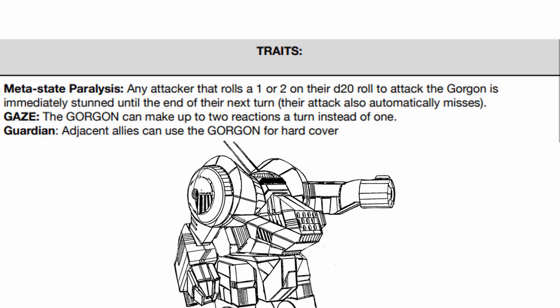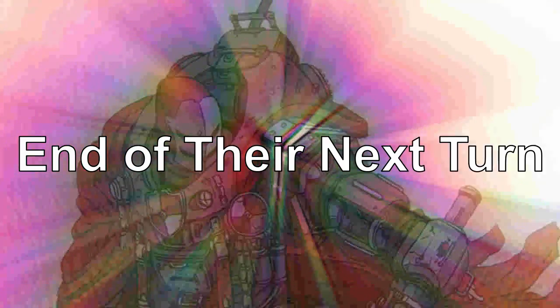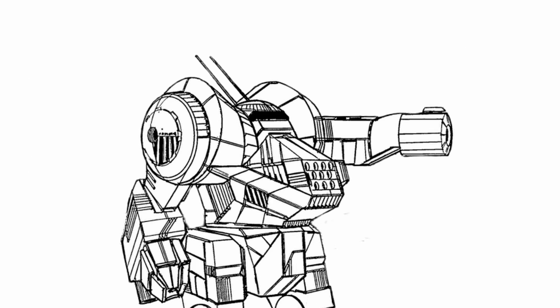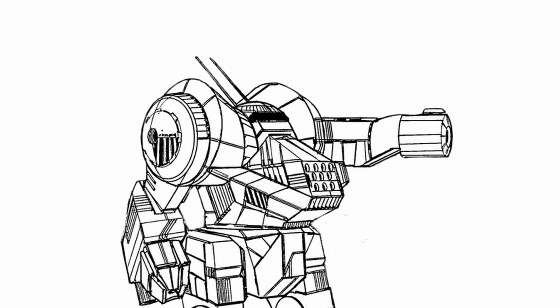As for the traits, Gorgon has three of them. First, Metastate Paralysis: when a character that attacks Gorgon rolls a 1 or 2 on the attack roll, they are immediately stunned until the end of their next turn and their attack automatically misses. There's no 'this can only happen to the character once per scene' here, meaning no matter what, there's a 10% chance of an enemy just getting locked on the spot for even staring at Gorgon, every turn, every round. This is insanely good if you are really lucky.